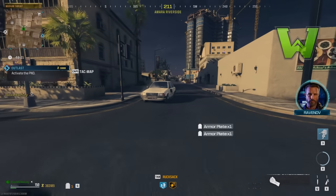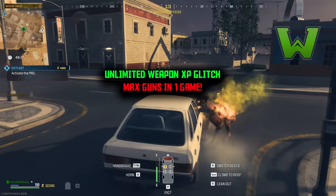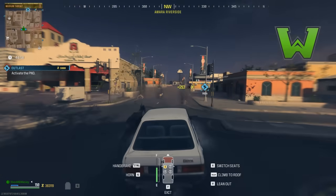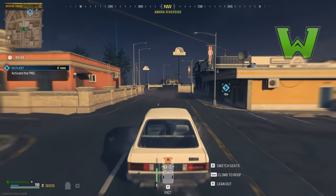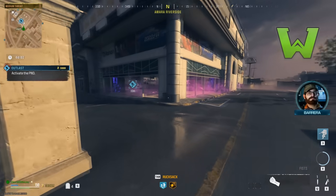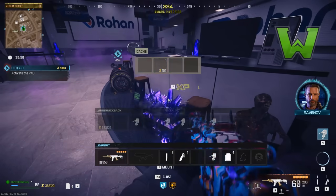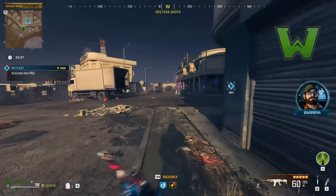First and foremost, I highly suggest you go check out the duplication glitch video and combine it with this glitch, because it's imperative that your gun be as powerful as possible no matter where you're doing this outlast contract. If you have a flawless crystal or things of that nature, make sure you duplicate those first, because what you want to use for this glitch is a very upgraded weapon.